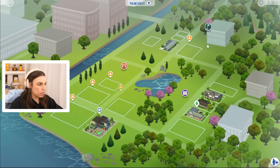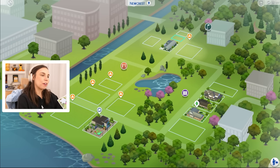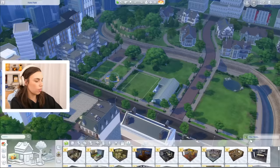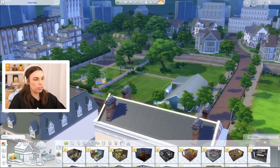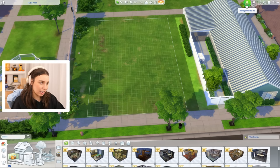Where should we build this house in our new Newcrest save? We haven't done many builds yet but bit by bit we'll get there. Maybe Fern Park — I already had a map planned. This area was going to be a vet and dog park, so we can't build there. This lot looks a bit small, but we could probably fit it here if we get rid of the pool and make it slightly more narrow.